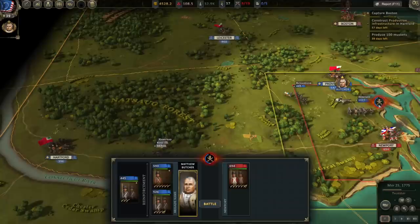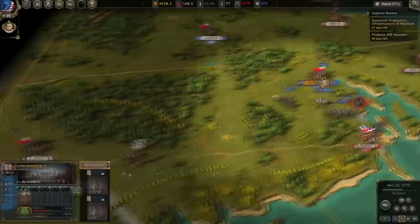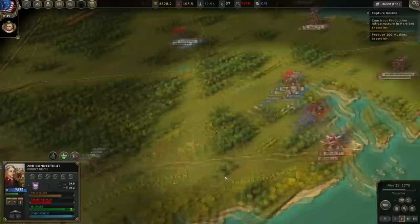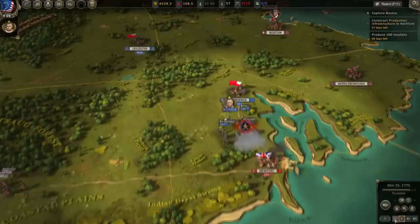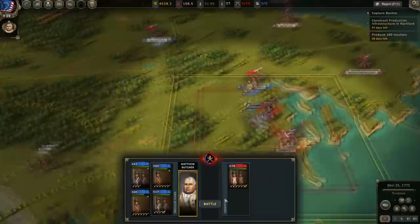Some troops were supposed to be fusiliers but aren't, and I need to bring them south. It doesn't look like we're taking casualties at Hartford. These troops are coming up. We're going to fight this battle but I want the other reserves in there too. Let's fight this battle — maybe we can wipe out an enemy regiment.